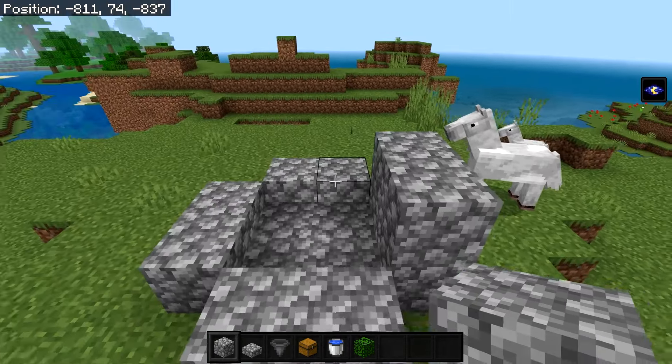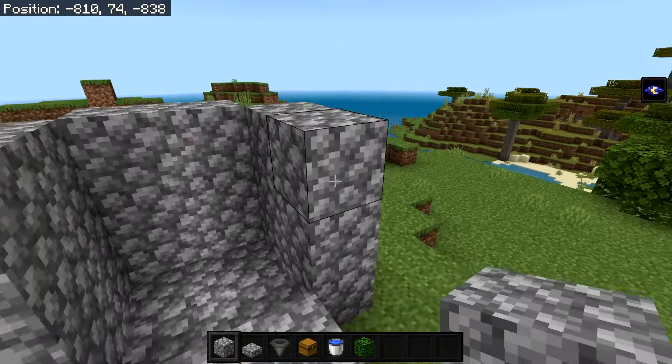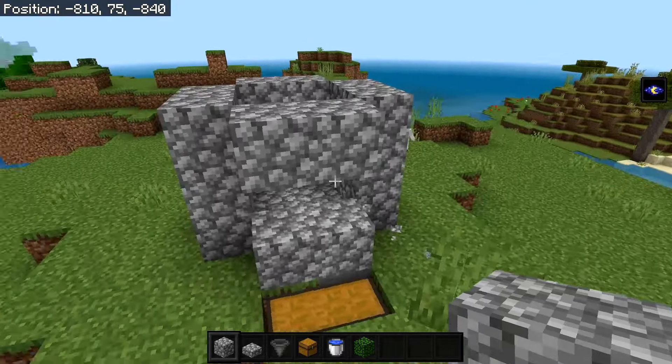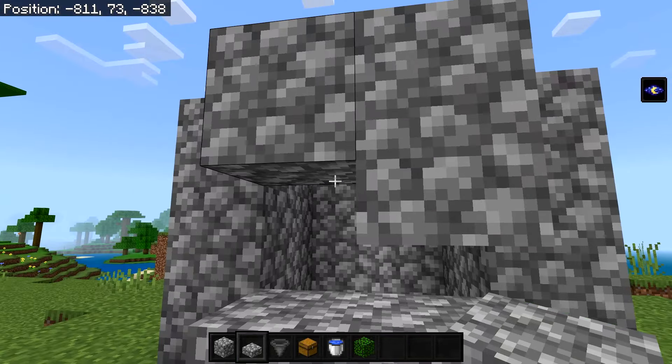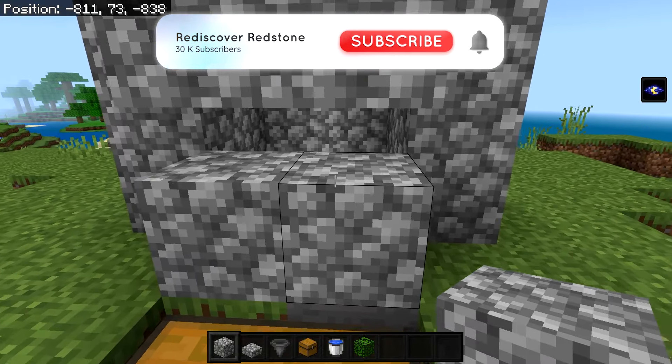Cover the hoppers with slabs. The side with the chest is the front of the farm. Make the three other sides higher by one block, skip the front side, then raise them one more block and fill in the front. Now place two more slabs right here to stop the creepers from exploding — this is where you'll kill them.